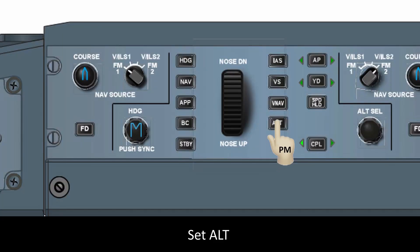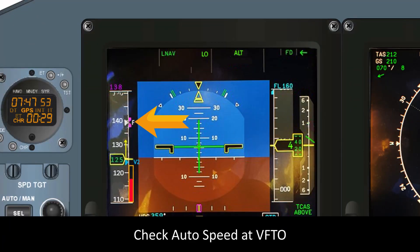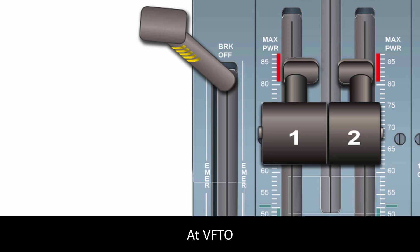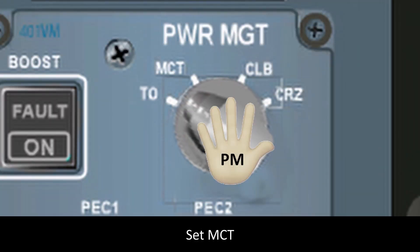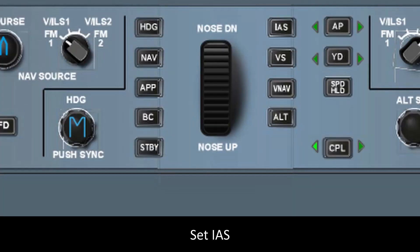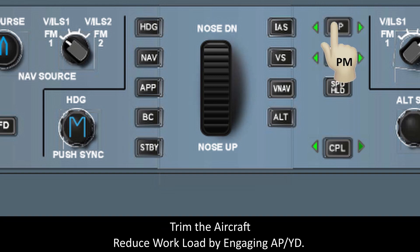At acceleration altitude, set alt. Check auto speed at VFTO. Reaching VFTO, power levers back to notch. Set MCT. Set IAS. Trim the aircraft and use autopilot to reduce workload.